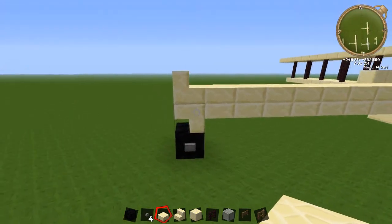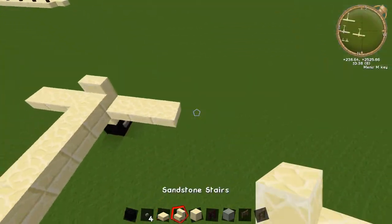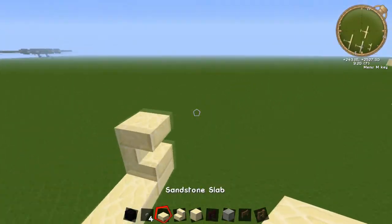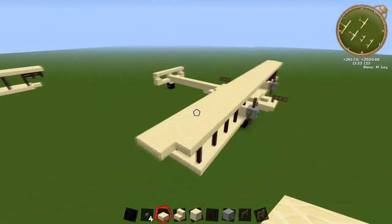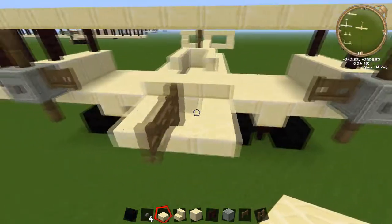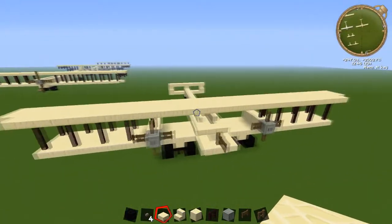The tail section is really, really easy. We're just going to come up with this upside-down stair — one, two, three. The same on the other side. Now add a stair on each bit there, so you've got a two-block gap on each side. Then just lay some slabs on top. There you go — there is the Handley Page British bomber from World War One. It's a pretty big one, quite involved with this cockpit section, but hopefully you guys enjoyed it. Remember to comment, like, and subscribe, and I'll see you guys on the next one.